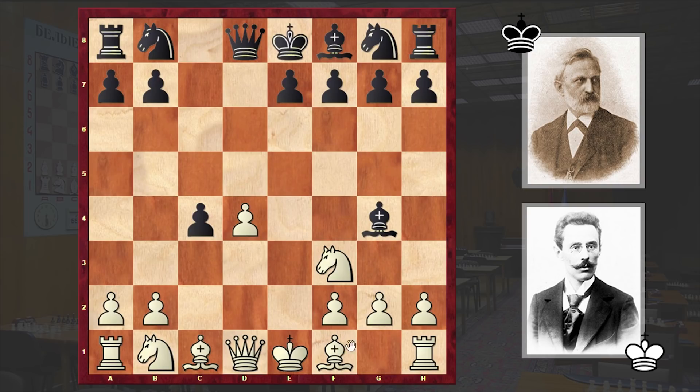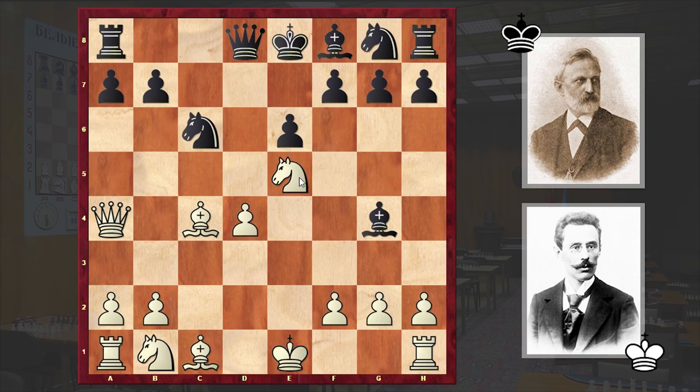Bg4, Bxc4, e6 — and using the absence of black's dark-squared bishop, white is starting to harass the black king. Qa4 check, Nc6, and Ne5. White is not only attacking the bishop on g4 but is also intensifying the pin.